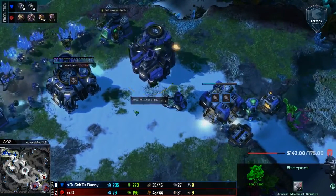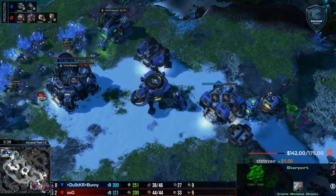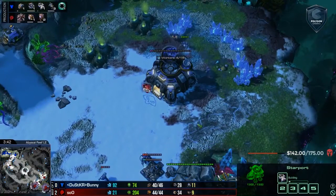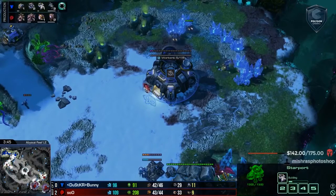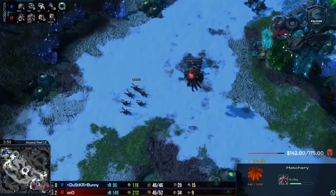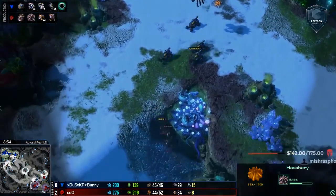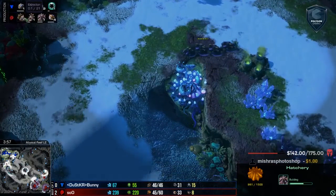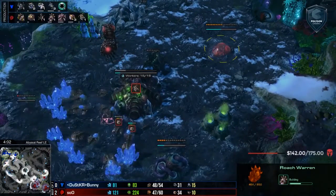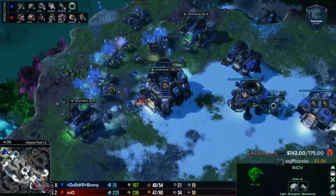It looks like we're going to see more of what we saw in that first Cactus Valley game. We are seeing Hellions being reactored out and Cloak Banshees on the way as well. This is very similar to what Bunny was pulling off on Cactus Valley, but not exactly the same. On Cactus Valley, Bunny was pumping out reactored Marines first and then switched over his factory. In this one, he only grabbed one Marine and is pumping out reactored Hellions.